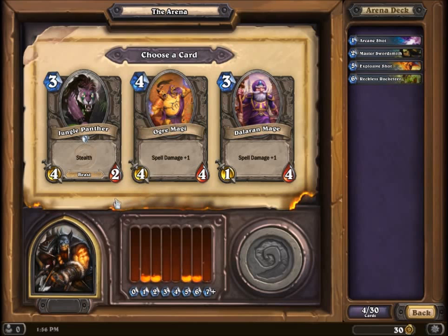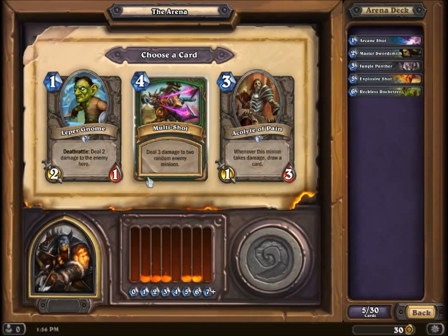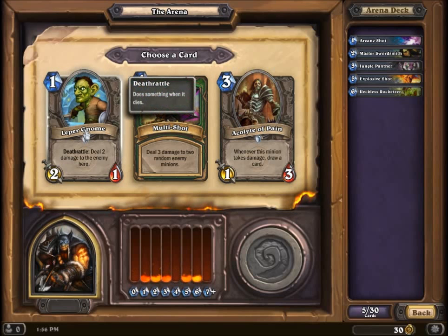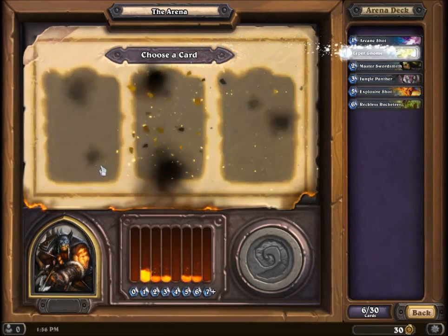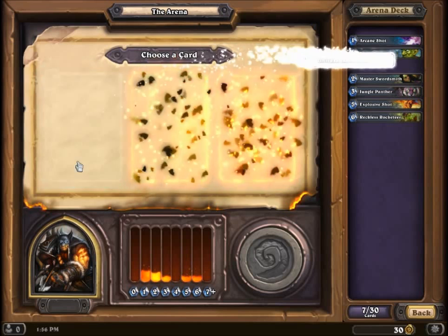Plus one spell damage, plus one spell damage — probably just go with stealth there. Multi-shot's always a really good go-to. Leper Gnome's also really good though, so hopefully we get multi-shot back. For each enemy minion, summon a 1/1 hound with charge — wow, yeah, I'm gonna want that.